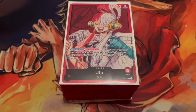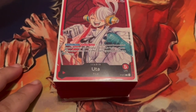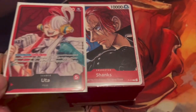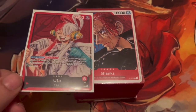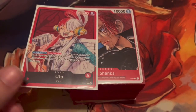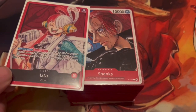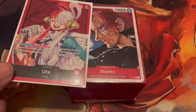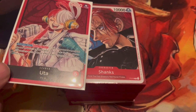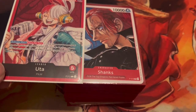Good afternoon, this is Nicholas from Gandora Gaming, and I have a leader I want to discuss with you all today — that being Uta. Uta is a film leader released back in Set 1, and she has not seen any play. She is a very underrated leader. She's a five-cost red, and she basically says: once a turn, you may rest one Don to give a vanilla monster 2000 power this turn.